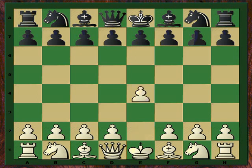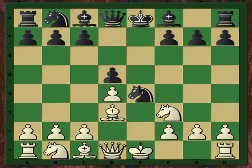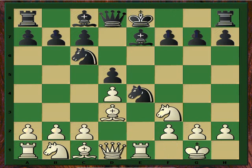Let's get to the line where it starts: e4, e5, Nf3, Nf6 — and now of course this is the main line — Bd3 and Nc6. The other option is Bd6 which is not the subject today. Castle. Now Be7, Re1. This is the first start of the line that we are analyzing.